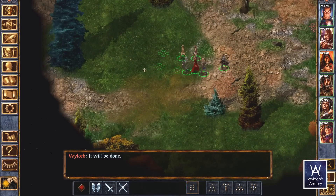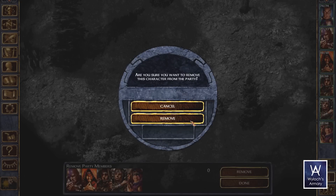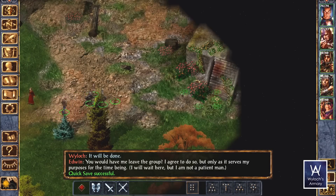Spoilers — it's Red Wizards of Thay, which Edwin actually is, so if he's in your party you've got to remove him, otherwise this ends up being a friendly encounter. But when you stumble across these ruins, Denak greets you.